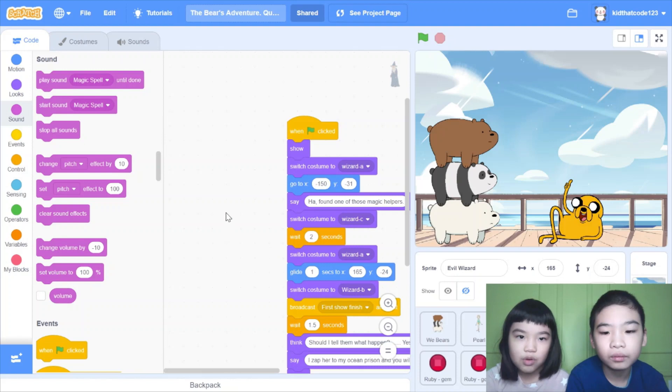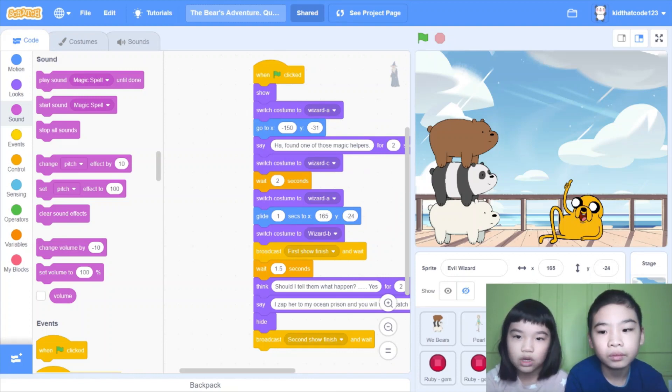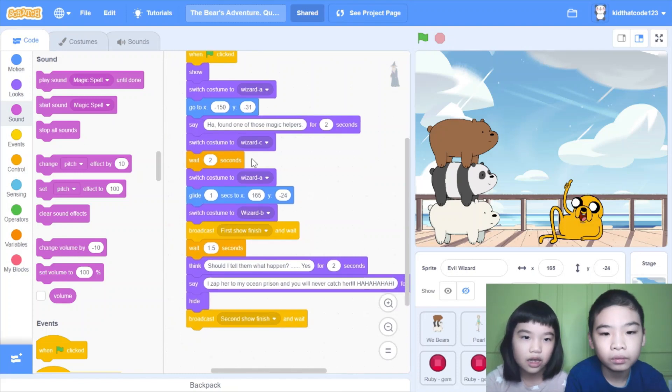When green flag clicked — so this is for the wizard. Switch costume to wizard A. It's an evil wizard, the bad guy. Go to x negative 150, y negative 31. Say 'Ha, found one of those magic helpers.' There's a lot of magic helpers, and this is episode one. Switch costume to wizard C — it has a lot of wizard costumes. Wait two seconds. Switch costume to wizard A, because he's doing things. Glide one second to x 165, y negative 24. Switch costume to wizard B. Broadcast 'first show finished' and wait 1.5 seconds — it took so hard to do 1.5 seconds. So after the bear says something, then he will think.